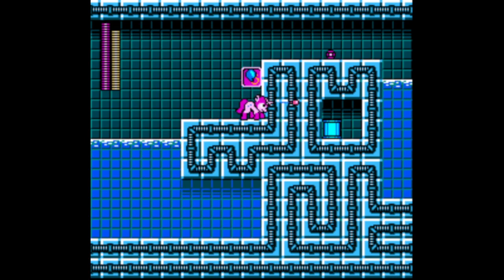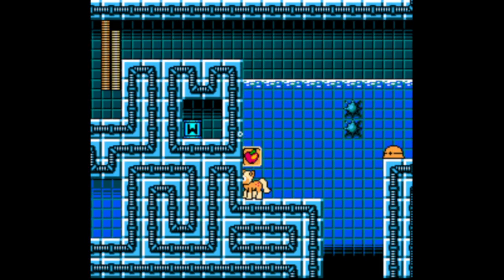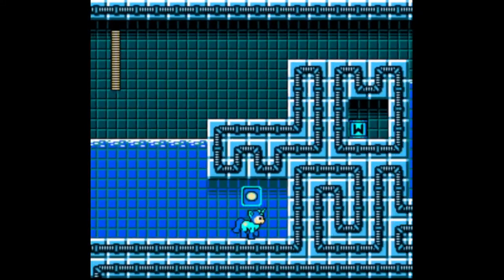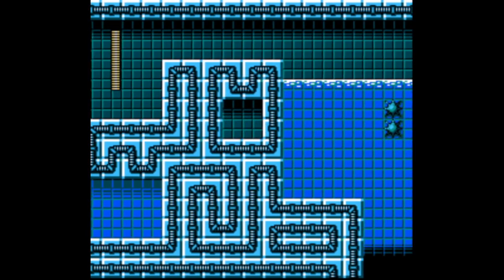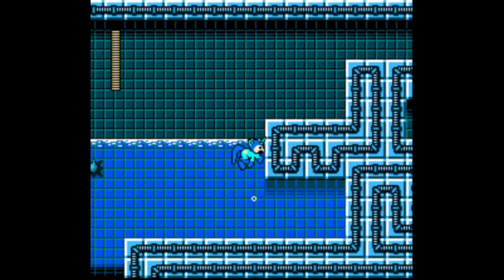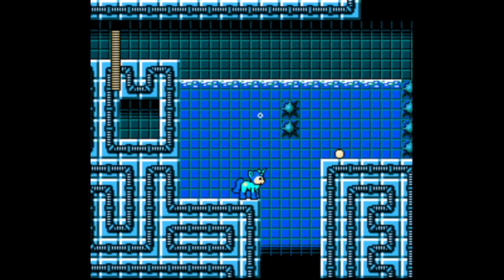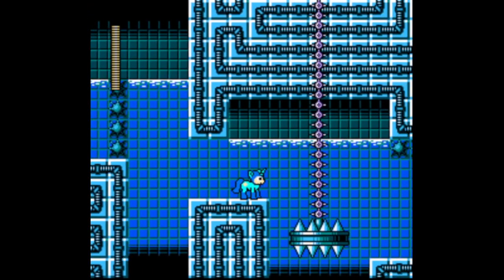Wait a minute — how the hell do you get this? That part actually just... oh! That's what it is — this stair actually revealed a fake wall! Okay, so now I got a weapon tank. That was actually very close.